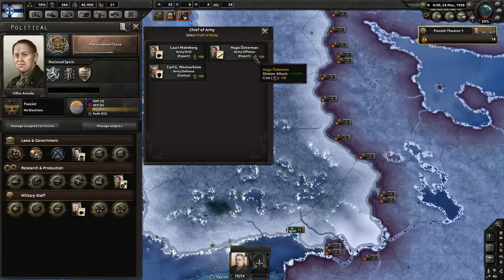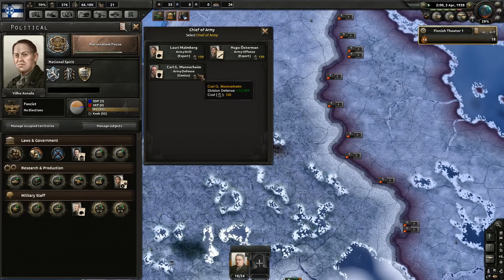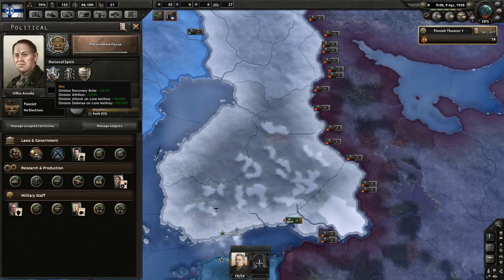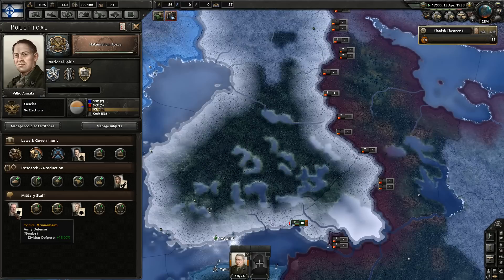We also get a defensive guy — he's a genius, so remember it goes specialist, expert, genius — genius is the very best, best stats. There's no reason why you shouldn't get this guy. 15% defense is insane, which stacks with Saisu, so you're gonna get an extra 35% extra attack and defense.